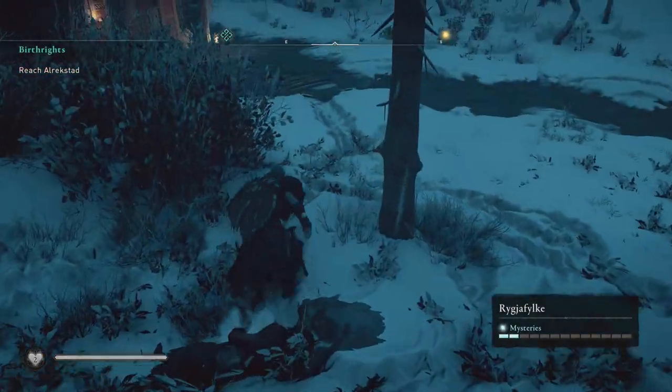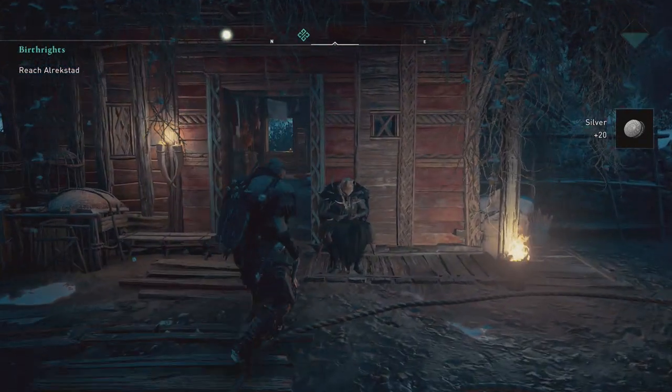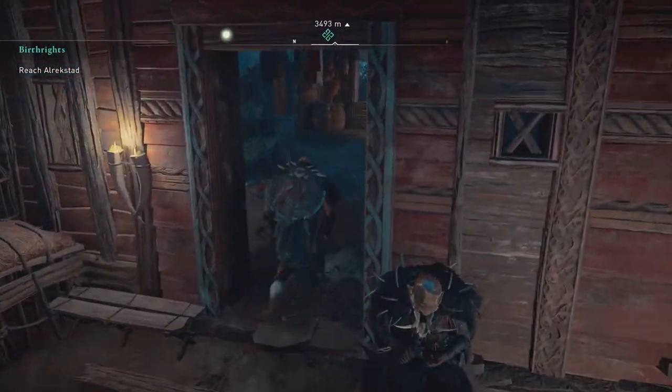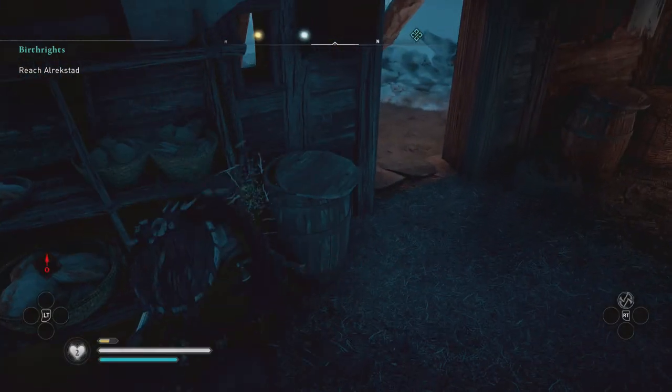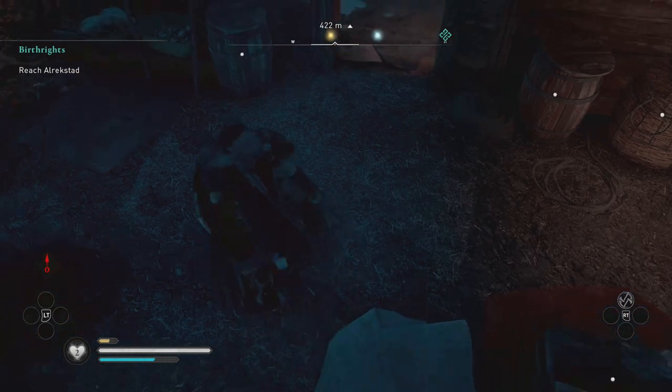And there we go — that is the warlock and the giant elk taken care of. I hope this has been beneficial. If it has, make sure you like and make sure you're subscribed. Go and check out my Let's Play content of Assassin's Creed Valhalla and definitely look out for more guides about weapons, mysteries and where to get the best loot. Until next time, laters.